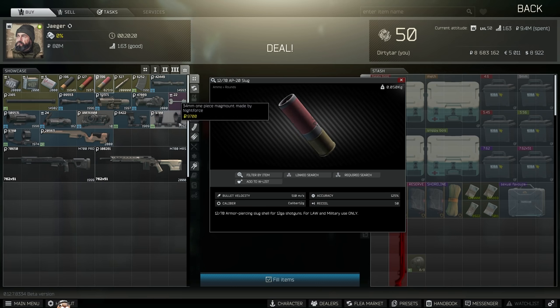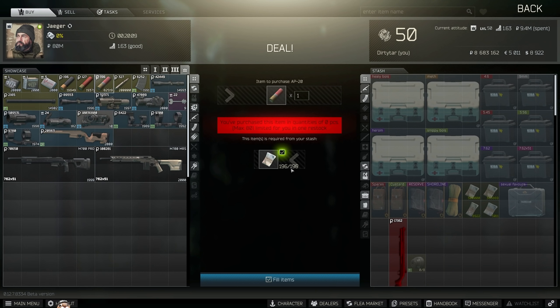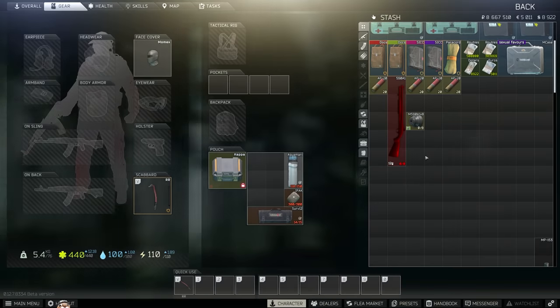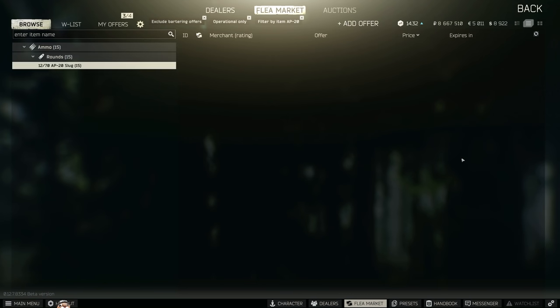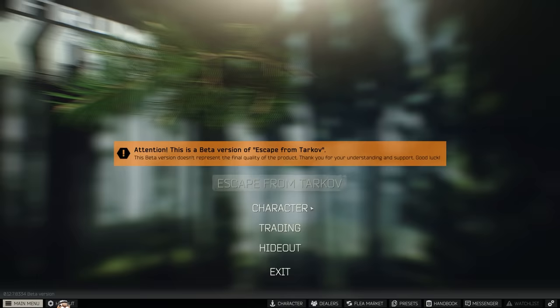When it comes to ammo choice, there's only one choice in my opinion: the AP20 slug. These 12 gauge monsters are some of the best accurate slugs you can get in Escape from Tarkov right now. If you have Jaeger at level four — which I know is a bit of a nightmare with some of his tasks — you can get some really incredible results, purchasing 80 every hour for 196 rubles. If you don't have Jaeger maxed, you can buy AP20 off the flea market for roughly 800 rubles. You don't really need that many — fill up your Mossberg, have a couple in your pockets, and a stack in your secure container so if you die it doesn't hurt badly. This ammo has been incredible; I've been using it with all shotguns for the past week with seriously good results.